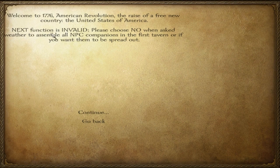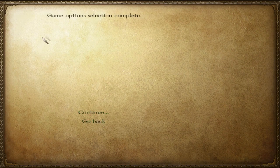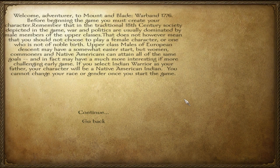There is a bug here — 'next function is invalid' — so you have to choose 'no' for the next part, which is perfectly fine. This mod I don't think is completely finished, so I'm sure they'll finish this up at some point. It says: 'Welcome to 1776 American Revolution — the rise of a free new country, the United States of America.' We have to choose no for this, and game option selection is completed, so we can move on to creating our character and getting into the whole story.